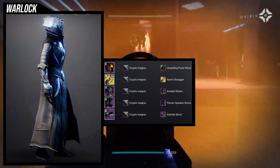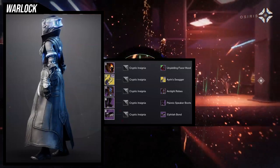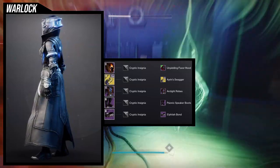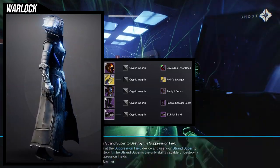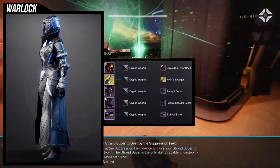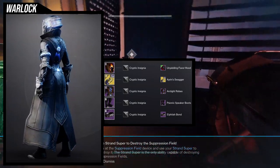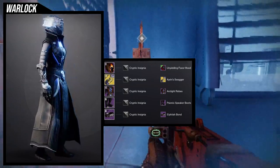So to start off, we're going to be looking at the helmet. I'm being real with you guys — I don't know where this one came from, but it looks fucking fire. Obviously the Unyielding Favor hood is the one we're using. For the arms, we're going to be using the Iron Swagger ornament for the Getaway Artist. I love this ornament. It looks super cool, especially if you want to go for like a bougie look, because it gives off that vibe. For the chest, Arclight Robes was an easy choice — I wanted something a little more bougie as well, and I do think the Arclight Robes, especially with this shader, looks bougie.